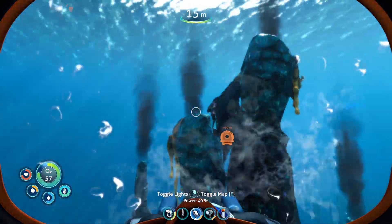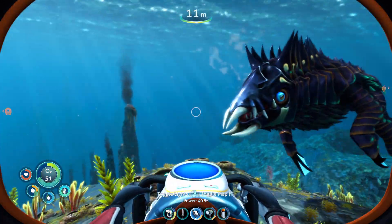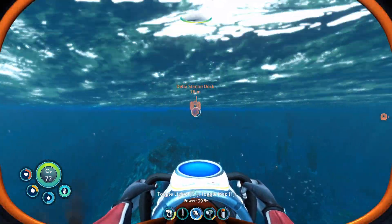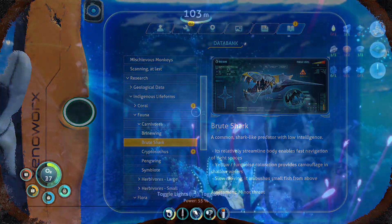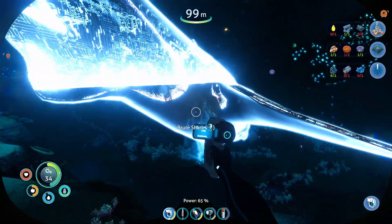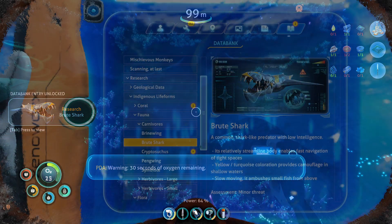All right, run. Run for your life. So this is the first guy we scanned - Brute Shark. Apparently it is low intelligence, that might be why it totally forgot about us when we were behind it. And also it says it's kind of slow moving, so it's not really something to be terrified of.